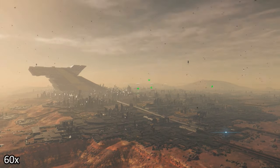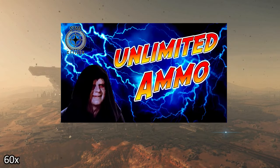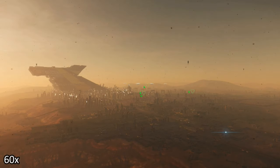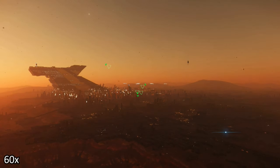Hello everyone! A few days ago I released a video about unlimited ammo yellow jacket, and I got a few comments saying those door guns on Cutlass Steel are doing very little damage, and I was confused.